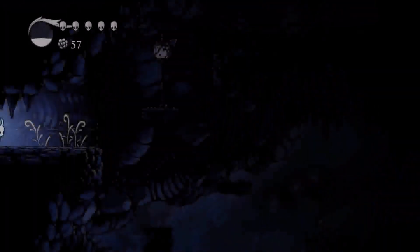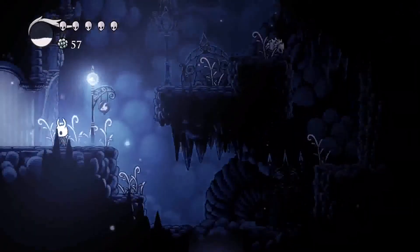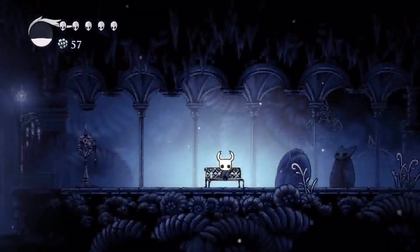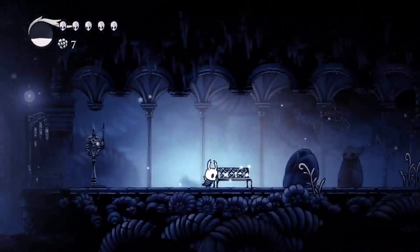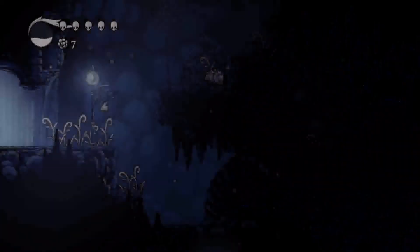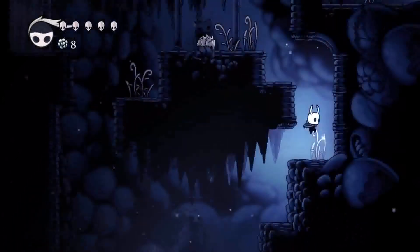I've also seen quite a few speedruns of this game so I know a generally good route, though not the exact optimal route since they do some weird tricks to skip things. Now we made it to the first stag station. I'm going to open it up just so I don't have to do it later. I'm definitely going to be traveling here, but I'm not going to ring the bell because the only other place I can go is Dirtmouth, and the only thing there is Elder Bug — which is really all you need.